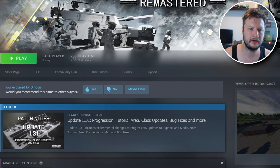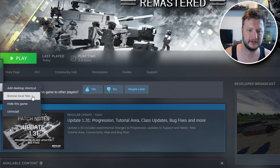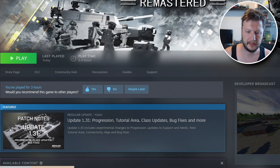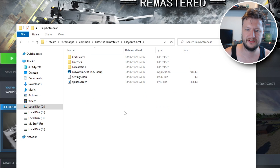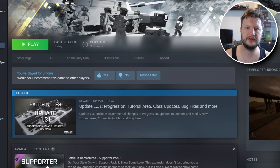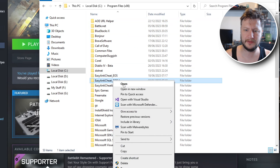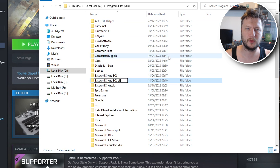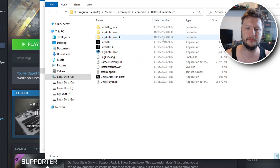If we go to the location where Battle Bit is installed — right-click, Manage, Browse Local Files — you can see it has also replaced the Easy Anti-Cheat folder there. If for some reason the files didn't get replaced, you can go back and rename the BK folder back to its original name, and do the same for the Battle Bit Remastered folder.